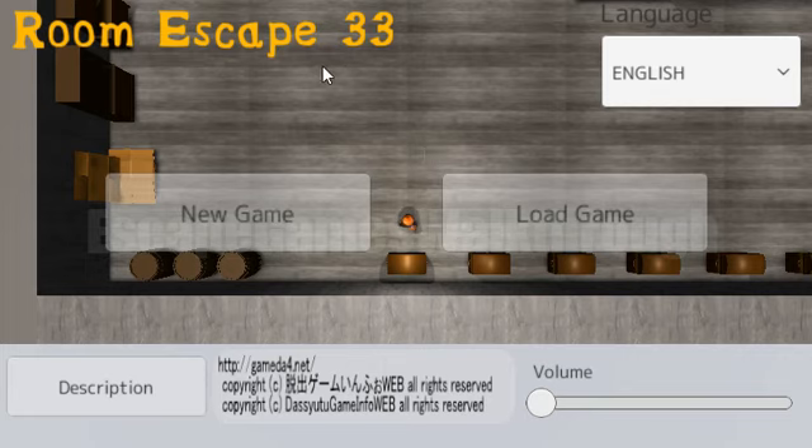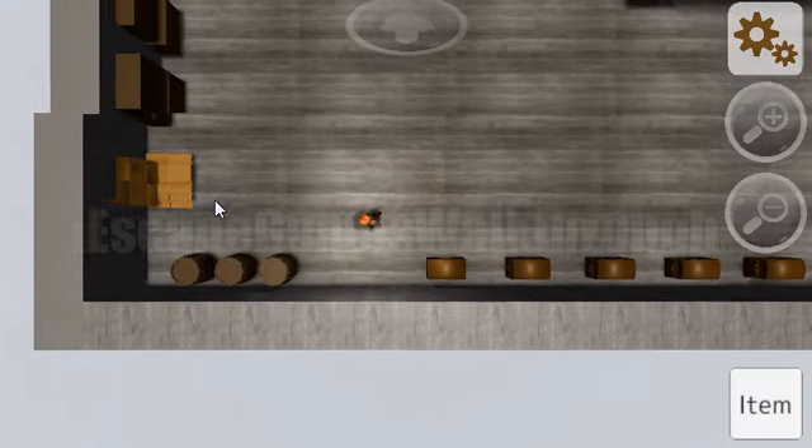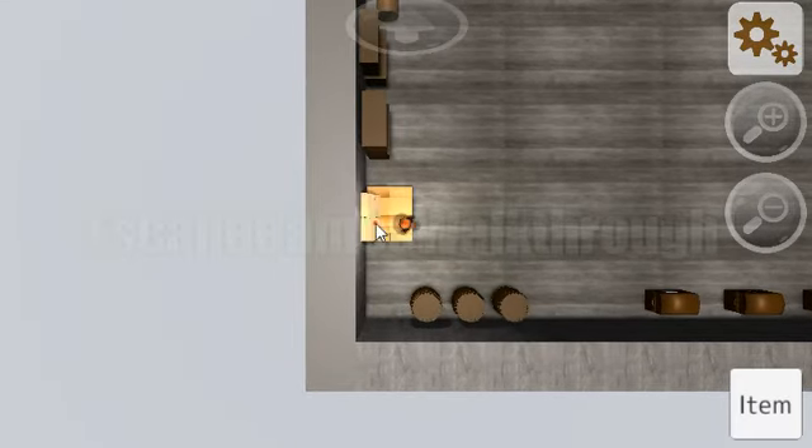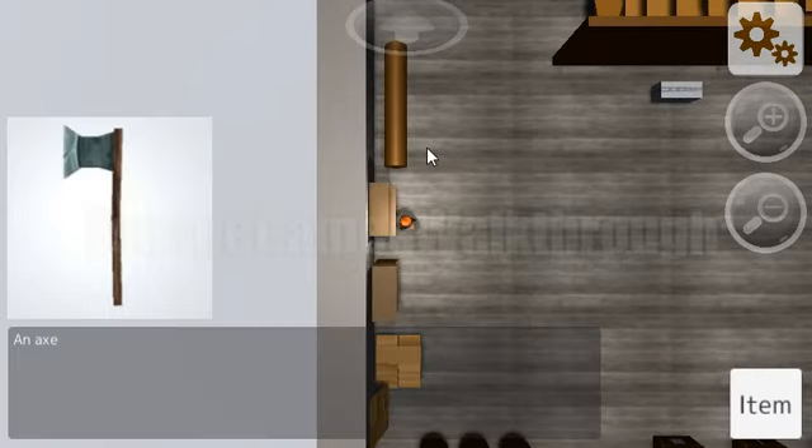We are playing Room Escape 33 by the Suited Game Info Web. Let's begin. We search for different items — here's a hand mirror. Let's go further, here's an axe.